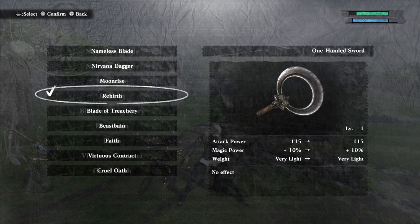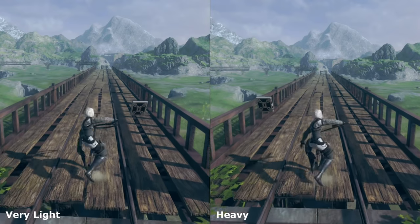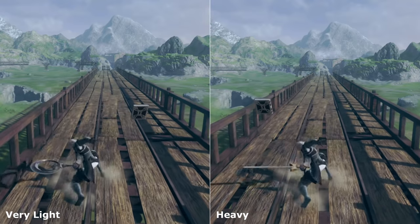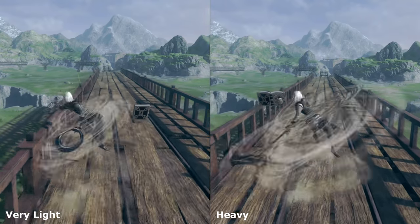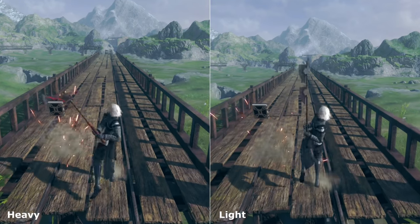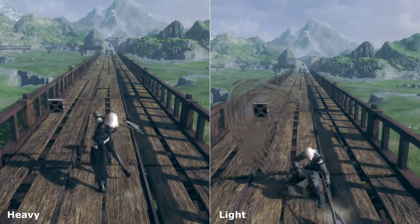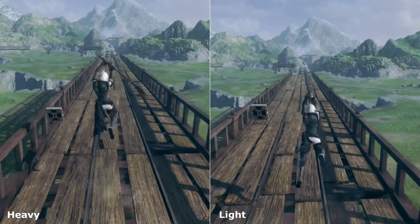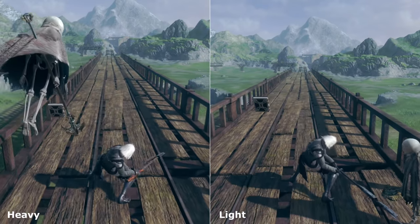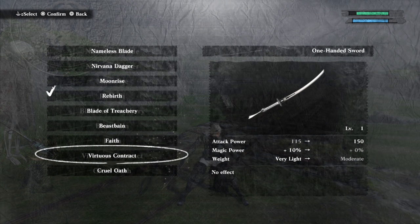Each weapon has a different weight assigned to it, and you might be wondering what that means. A weapon's weight very slightly alters the speed at which they attack. The difference between something that's heavy or light is barely noticeable during combat, or really in terms of overall DPS. You'll still want to primarily focus on a weapon's attack and magic power stat above all else when shopping for new gear, and I wouldn't recommend concerning yourself too much with a weapon's weight stat.